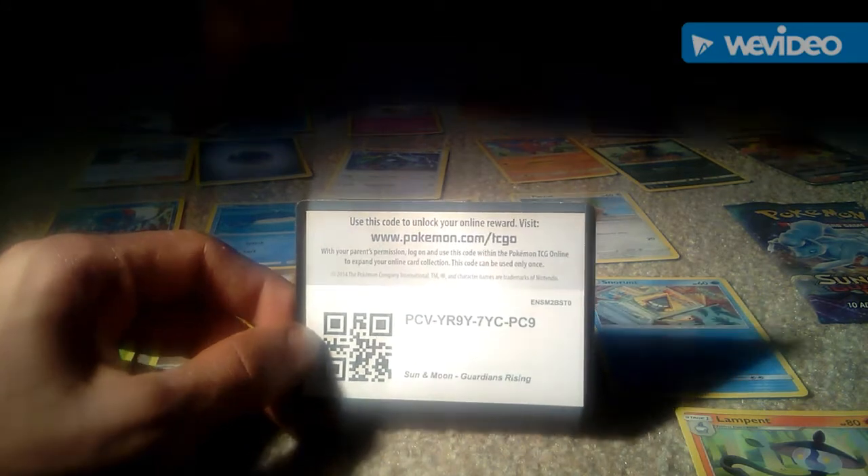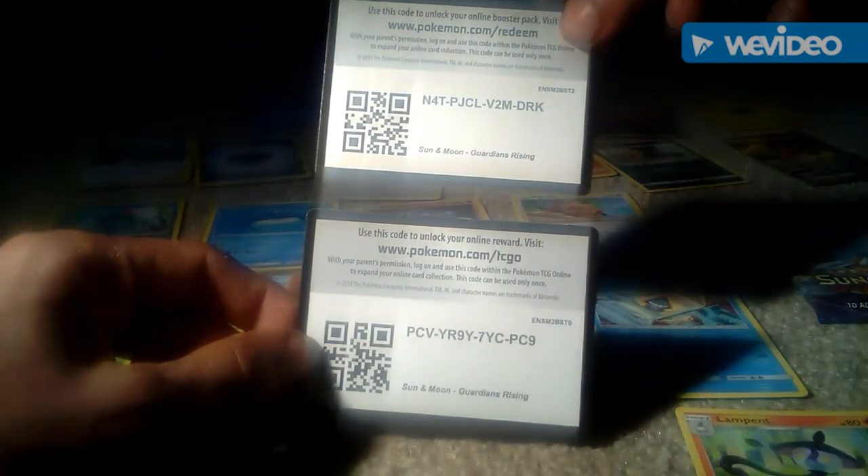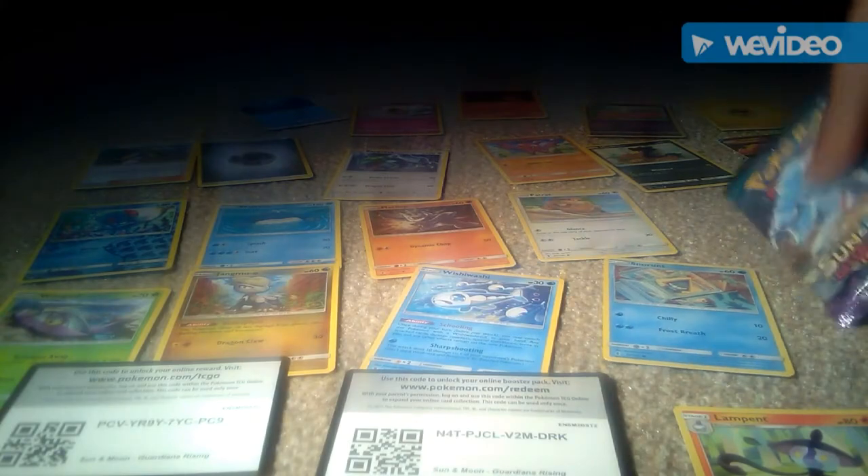Go to www.pokemon.com/TCGO and put in this code: PCVYR9Y7YCPC9. I'll also show you the other code so you can redeem them both. Last but certainly not least, we have a final pack of cards and I wonder what we're going to get in this one.